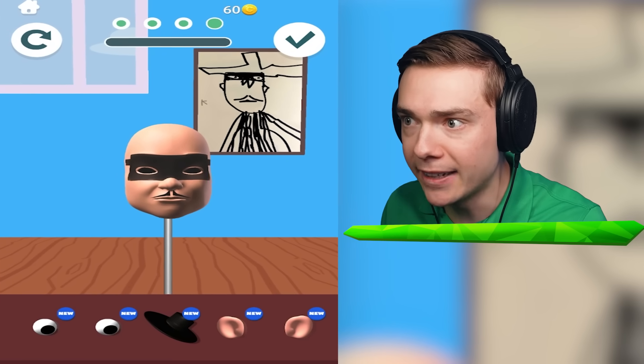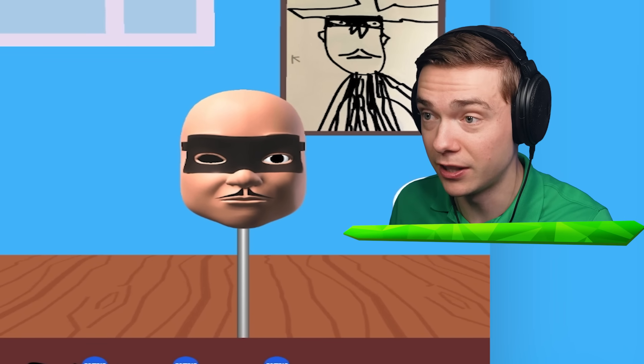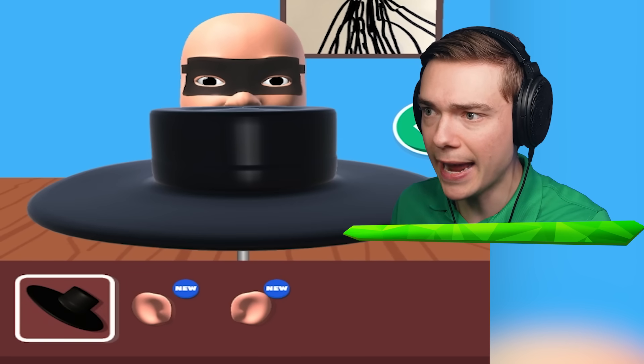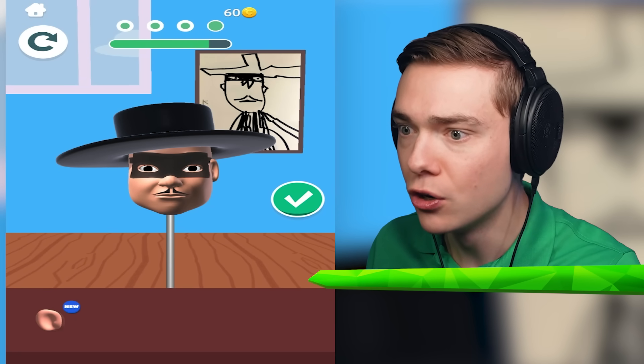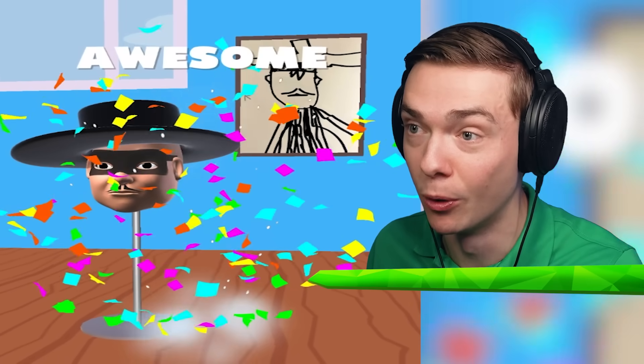This is gonna be like a bandit or something. Well, in the painting he does have eyeballs, so let's give him some eyeballs, just like that. Put him in there, then rotate. I think he also has a head. Look at that. And also some ears. Wait, this is so cool. Look at that person. That is definitely not a noob anymore.